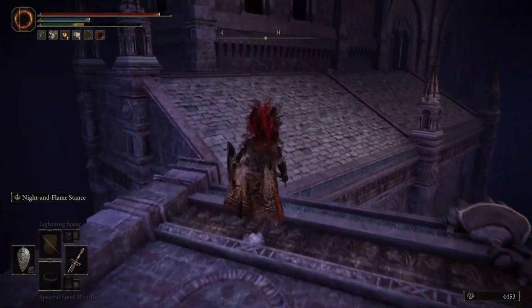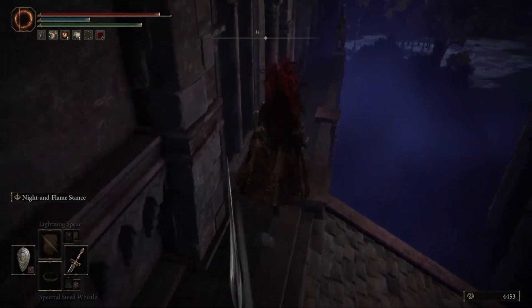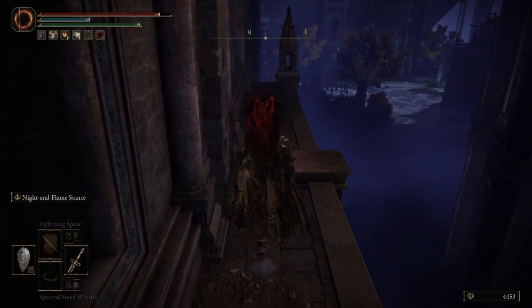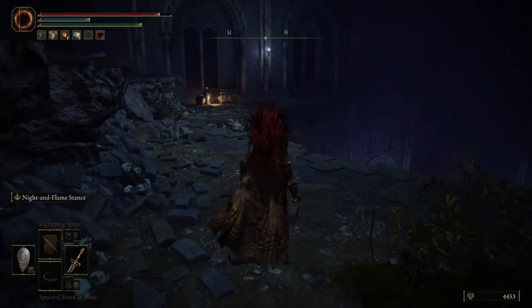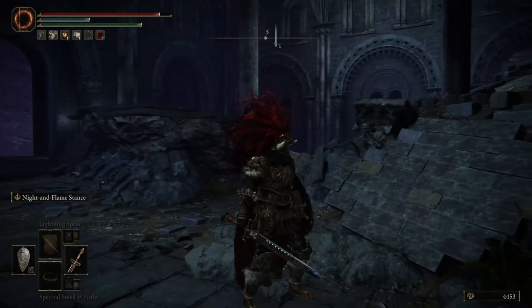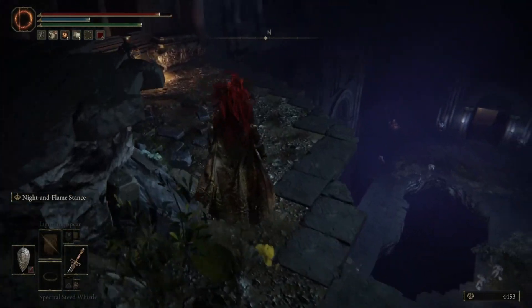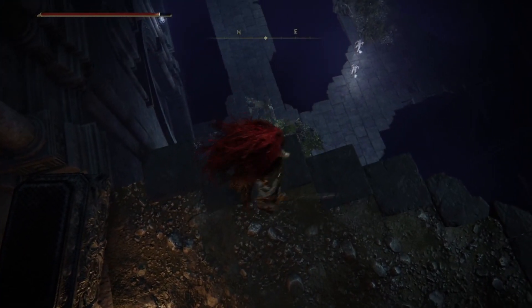Just go in. If you want to ignore them, go ahead, run right through. And you'll notice here a small little opening on your left side. You take another jump here, which is not a big, huge jump — you're not going to die or anything like that.